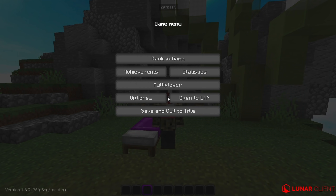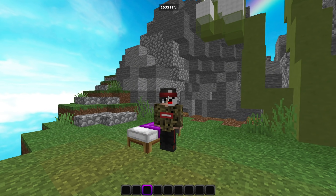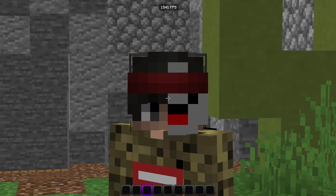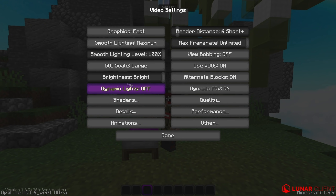Go to Settings, then Video Settings. I have Graphics on Fast - there isn't that big a difference on Fancy. For Smooth Lighting I have it on Maximum because it makes your game look 10 times better; turn it off and it looks like a 2002 video game. Keep Smooth Lighting Level at 100. GUI Scale is on Large for recording. Brightness doesn't matter since I use full bright. Dynamic Lights is off - useless for PVP.